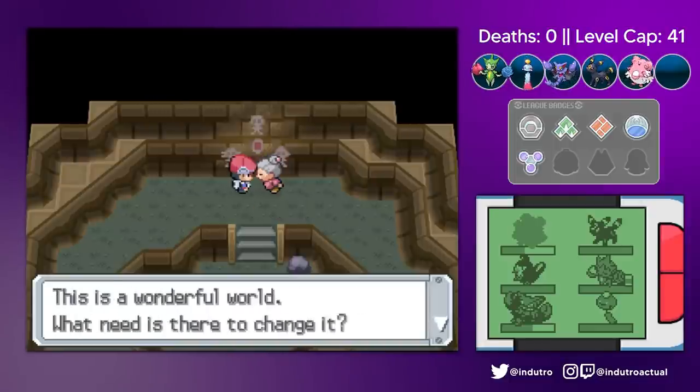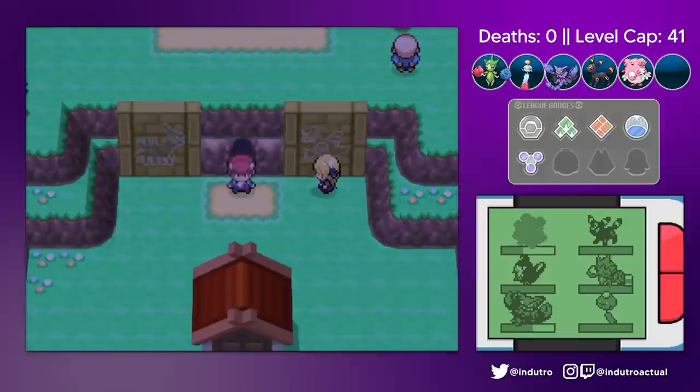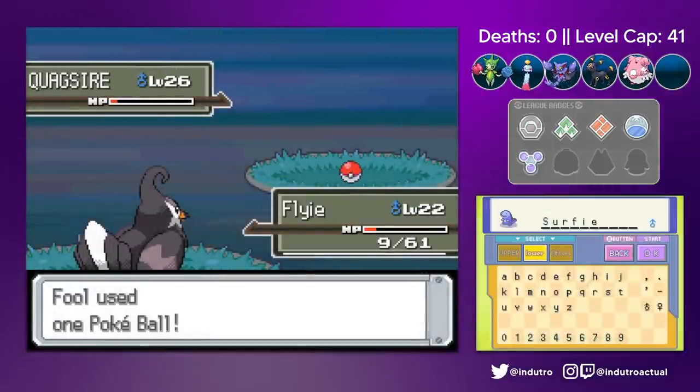Cyrus absolutely disrespected Best Waifu's grandmother and fled the scene. Best Waifu gave us Surf, but no one in our team could Surf. So we made a quick trip to the swamps and caught this Bibarel — we called him Surfy.